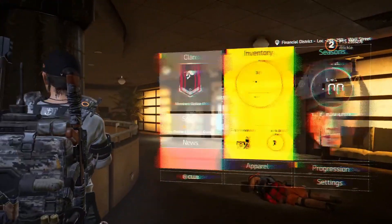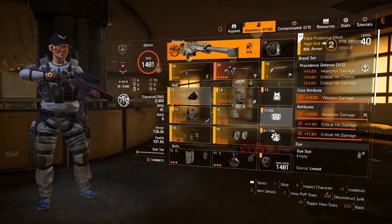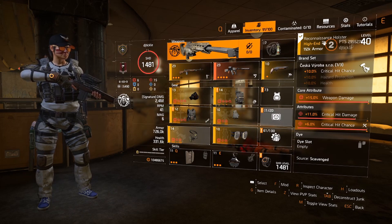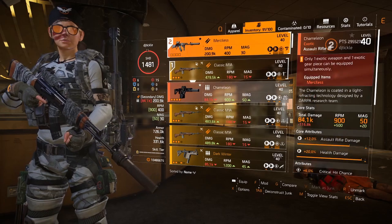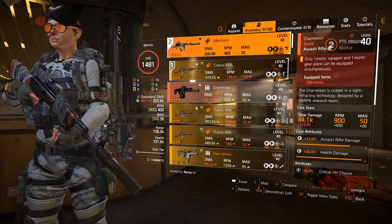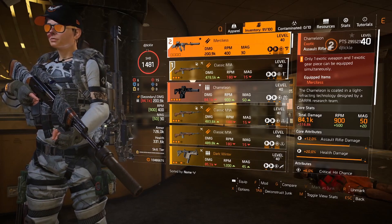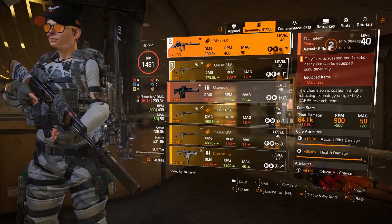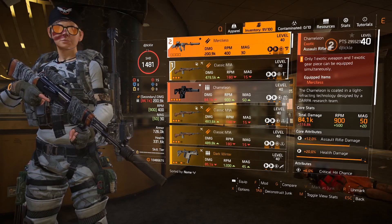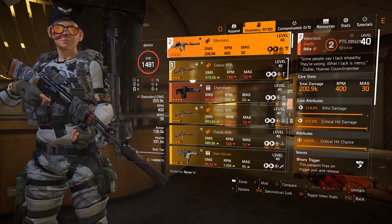Yeah, really nice, really good. And as I said, this is just a TU9 build — none of this gear is optimized for TU10. There are better pieces coming in the form of Walker Harris, where swapping two pieces in for the mask and holster should give us more DPS. That's the Merciless, guys. If there are any other weapons you'd like me to go over that have had a big change — the Chameleon also had a huge buff and talent change — let me know in the comments. Come check me out on Twitch at twitch.tv/djtickle. Hit the subscribe button and the bell so you're notified for future Division videos. See you in the next one — thanks for watching, goodbye!